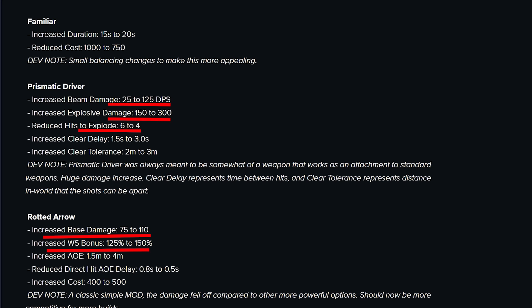Prismatic Driver will definitely need to be tested, as the damage numbers on paper look absolutely insane. But you'll also have to be holding down the mod on the target the whole time, and it only half-synergizes with explosions since only the burst does. Hard to say how this will play out — I'll get back to you on that regarding builds. Rotted Arrow is also interesting — another good weak spot mod to pair with Astral Burst. I think they're going to be great together, though it's hard to tell how effective the AoE explosion will be at clearing stuff.